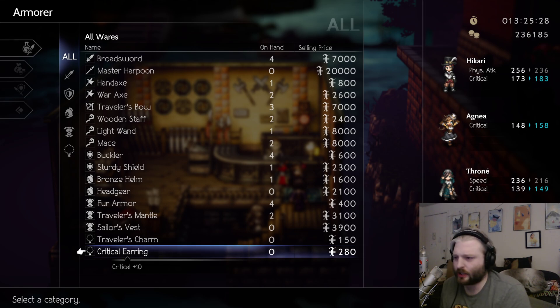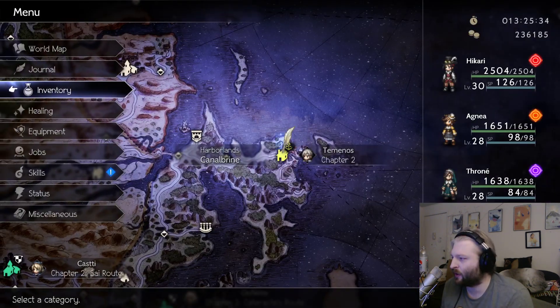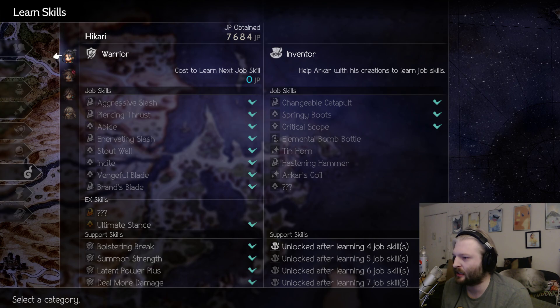Those are the only two items you need. You take those back to the Inventor and you are going to get your very cool, very awesome brand new Critical Scope for your Inventor class. One of the better skills I think that they can get.